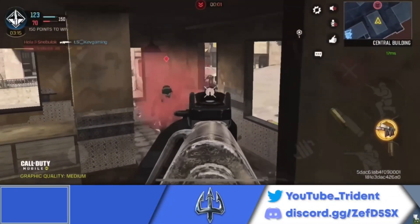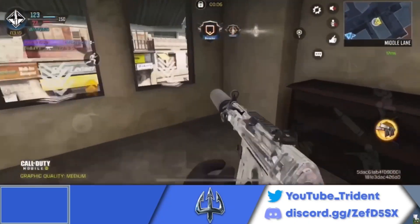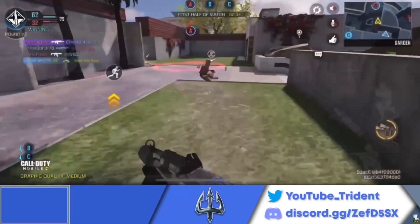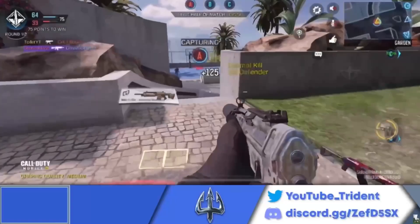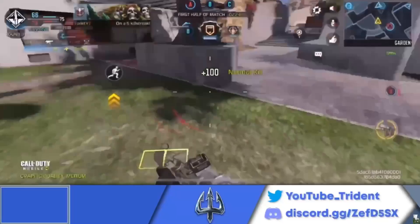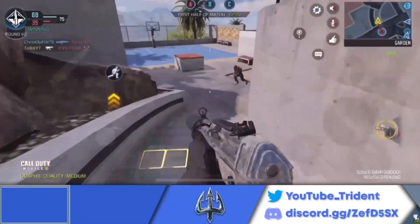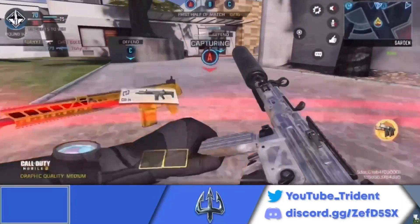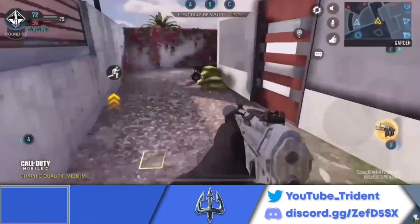The number 6 spot on this list goes to the QQ9. With the Fennec being nerfed in Season 13 and the QXR being introduced in Season 13, there was a little competition, but the QQ9 is better overall in terms of versatility — it has more range and less recoil than the QXR, making it the best close-range SMG in the game right now. With a close-range SMG, you need a lot of ammunition to potentially compete against those 3-shot ARs in the meta, so that's what I did in the build.